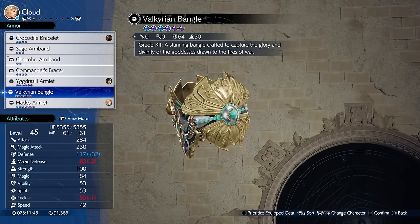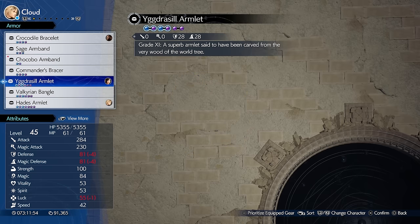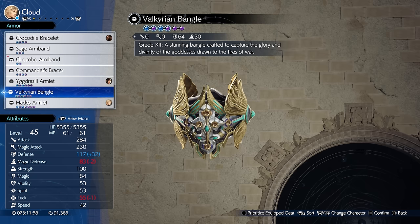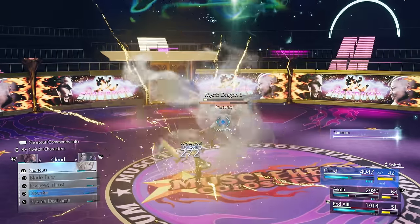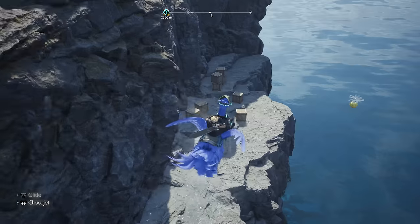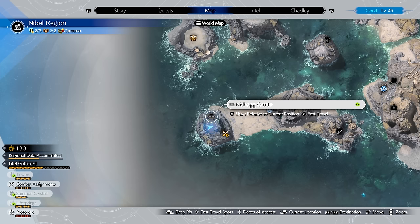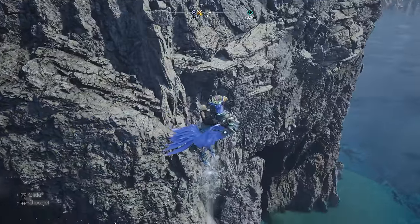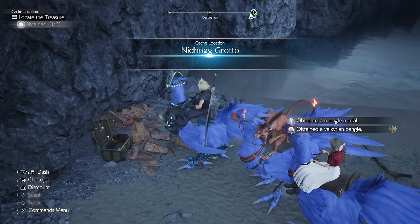The next item comes in Chapter 11 and is one of the strongest in the game: the Valkyrian Bangle. It gives you six linked Materia slots, some of the highest defense in the game at 60, plus 30 magic defense. To get it, you need the Nibble Chocobo, which has the Water Jet ability to reach the specific area. Find the Chocobo at a location close to the starting zone, capture it, then head southwest on the island and circle around the Grotto using Water Jet to reach the back entrance, where chests inside include the Bangle.